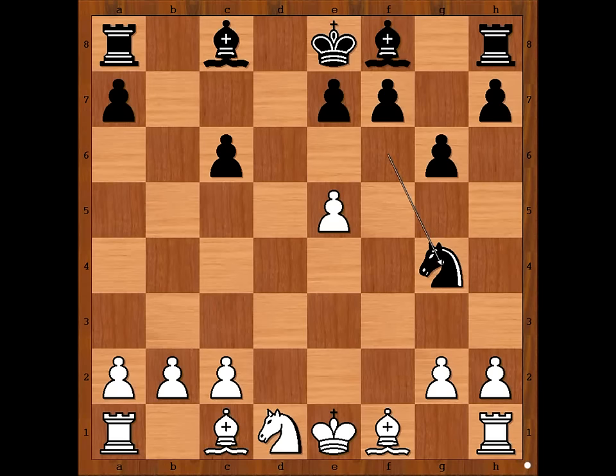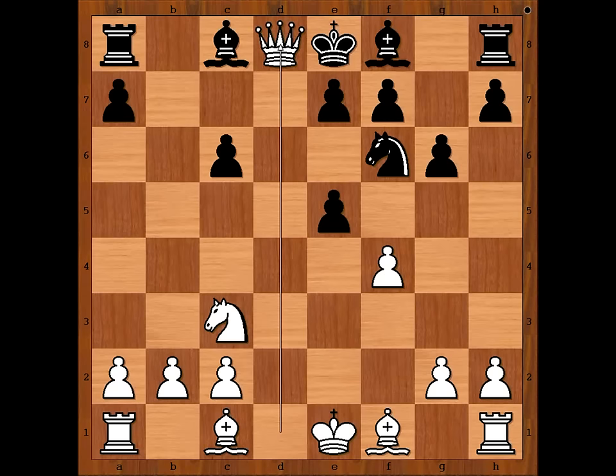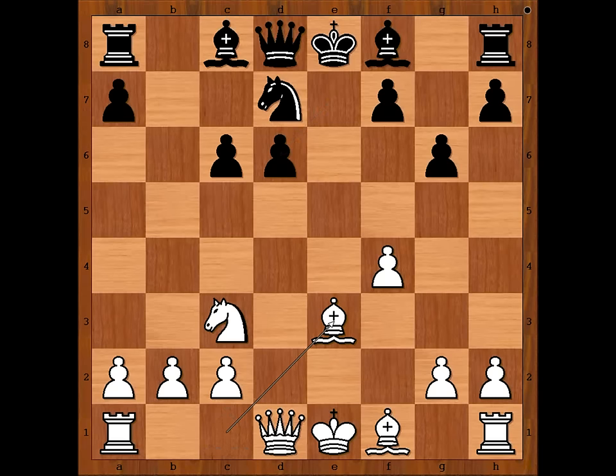Tal played Knight takes Knight on C6, B takes on C6, E5 now, Knight to D7. If D takes on E5, Queen takes, Queen check, King takes Queen, F takes on E5. So in the game we have Knight to D7, E takes on D6, E takes on D6, B to E3, B to E7.